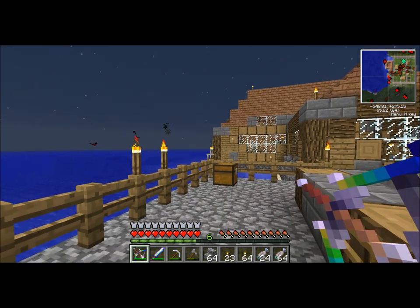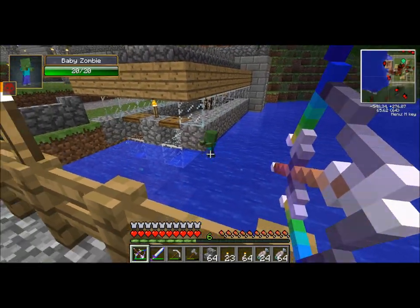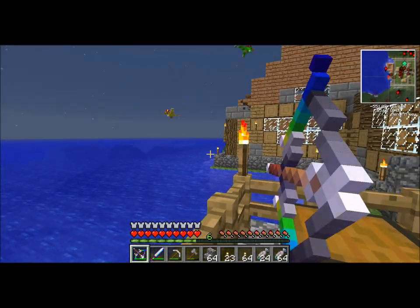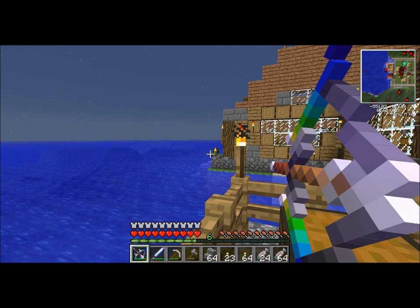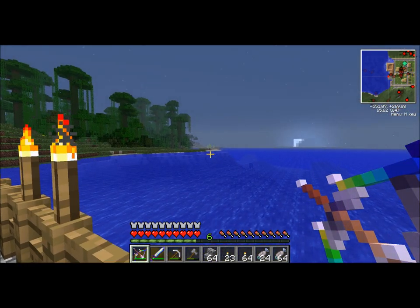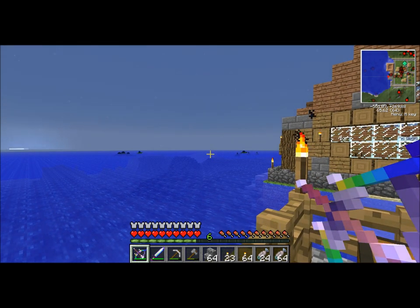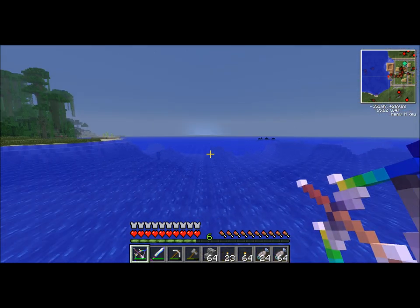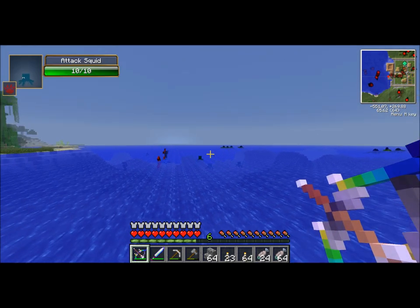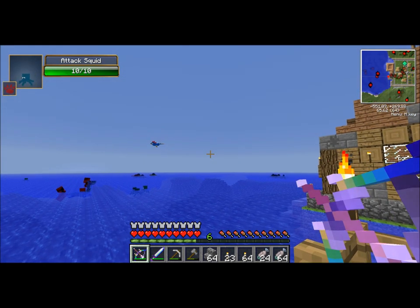What's up everybody, welcome back to Village Defender. I've just been gathering resources and doing a little reading on the ore spawner. Last episode we had the kraken just basically come at us constantly, and the reason why is because I was actually shooting the attack squids - those guys right there. When you shoot them it automatically triggers the kraken to come out.